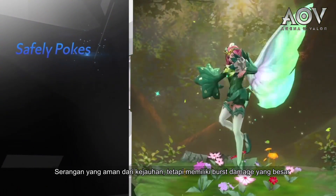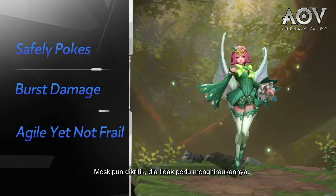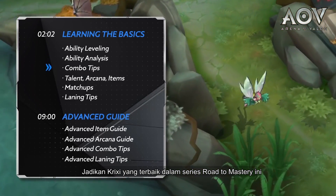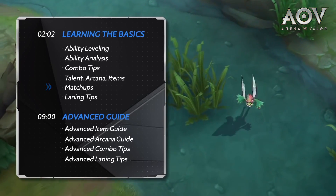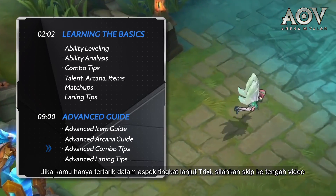Safely pokes from a distance, yet has massive burst damage. Small and agile, yet not frail. She can dish it out and doesn't need to take it. Become the best Crixie ever in our Road to Mastery series, and destroy all that stand in your way. If you are only interested in the advanced level aspects of Crixie, feel free to skip to the second half.